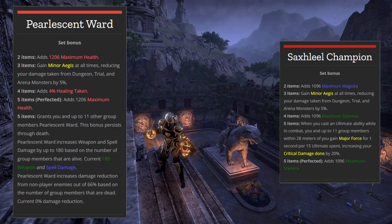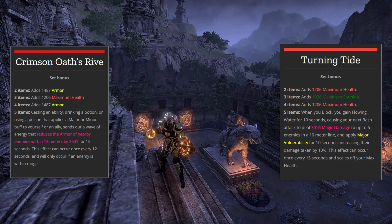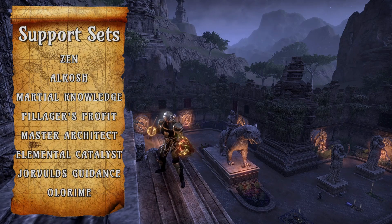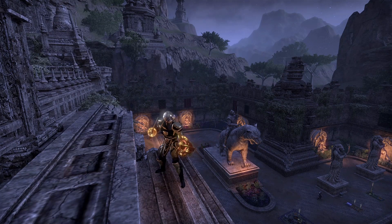You'll want to have Pearlescent Ward and Sax Heal Champion as your base sets as they'll fit into most groups, but then you'll also need Crimson Oath and Turning Tide as your situational sets. It's always a good idea to keep all support sets — everything that healers wear, everything that damage dealers wear that supports the group — because they could easily become tank meta sets. If you have three necros and a damage dealer in Alkosh in a group, then both Turning Tide and Crimson Oath would not be needed. If your off tank was potentially using Powerful Assault and Sax Champion, that leaves you with only Pearlescent Ward as a set currently seen as a meta tank set you have to use. Sax can be doubled up, which is useful, but it does leave the potential for other sets to be utilized by the main tank.